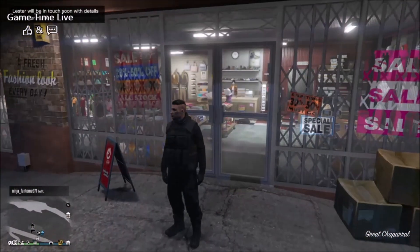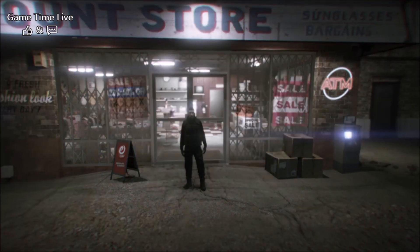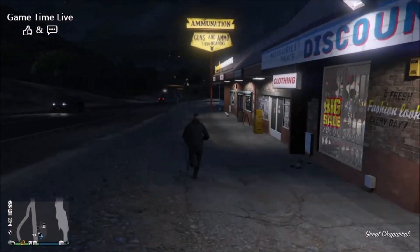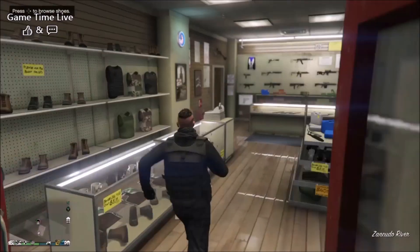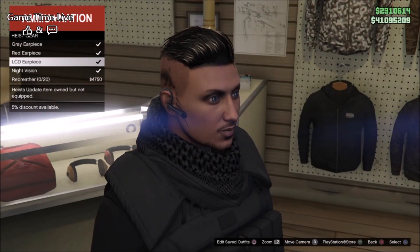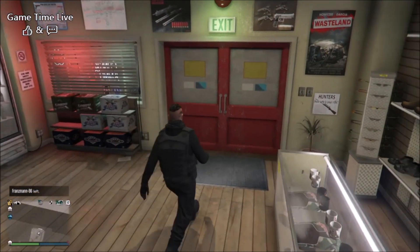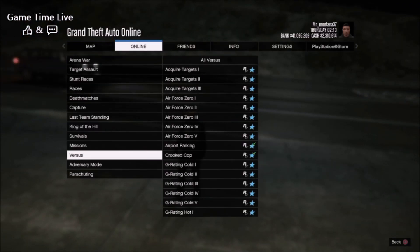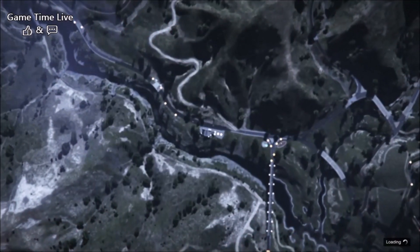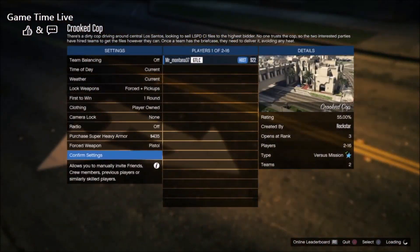With this outfit we're going into the job called Crooked Cop, which we always use to merge the outfits. Before we go in, I want to mention you need to have an earpiece in order to save this outfit — you can purchase that at the nearest Ammu-Nation. Now go into the Crooked Cop job, make sure you set clothing to player-owned so we can access the component outfit slot, then hit confirm, invite a bunch of players, and wait for the job to load.